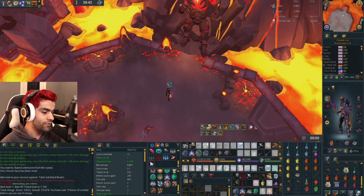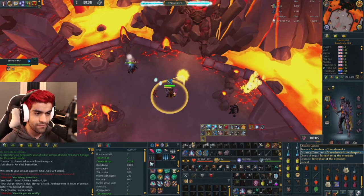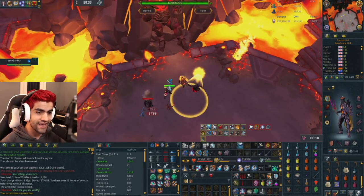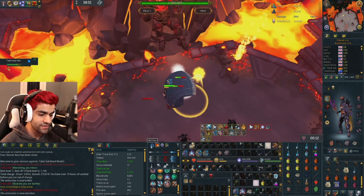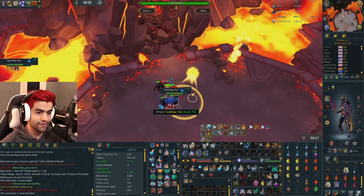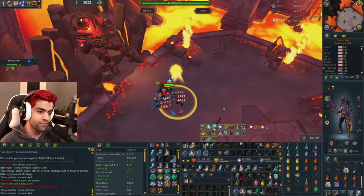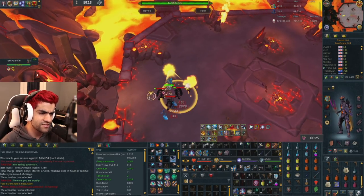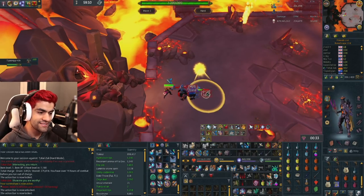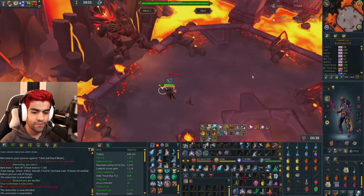Starting right off, the first wave has a bunch of meleers and then two bats. The thing you want to prioritize most is the bats, but the meleers can do a lot of damage if you let them punch you. So you definitely want to be praying — it's not a soul split wave. For the majority of this fight, there aren't a ton of mobs you want to be tanking without prayer. Highest priority overall: if there's a bat attacking you, get rid of it. They drain your prayer, drain your adrenaline, and deal damage. They are extremely annoying.